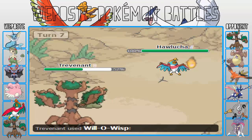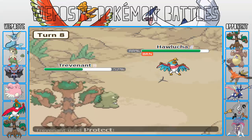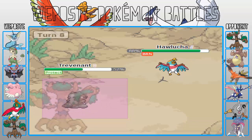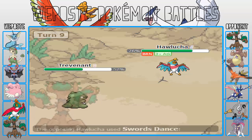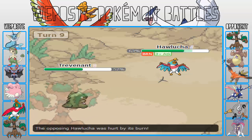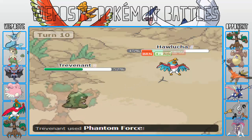Anyway, I'm going to go into Blissey to take that Phantom Force. Now I'm going to go into Hawlucha to take whatever he wants to throw at me because I don't mind. I'm going to set up one Swords Dance here — this is perfect. I can start setting up Swords Dances, get up to plus 6, and go for another Swords Dance as he goes for the Phantom Force.